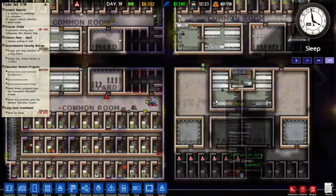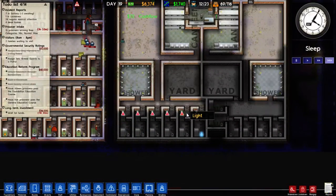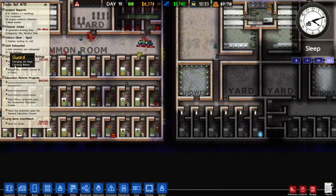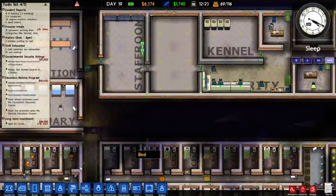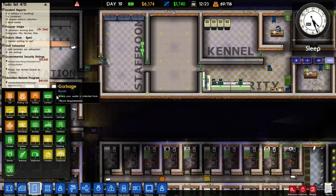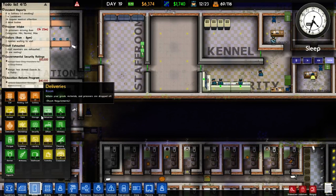Okay, so what have we got to do in today's episode? Well, we want to finish off this area and get it 100% up and running. We also need to get two armed guards, which is what I think we're going to do now before we actually run out of money. That'll be a nice easy way to enter into this episode.